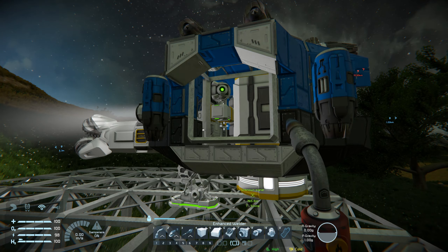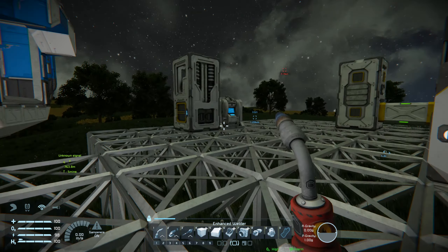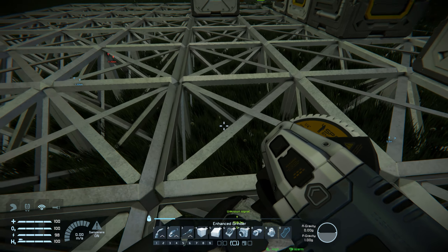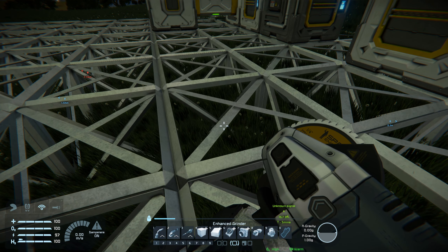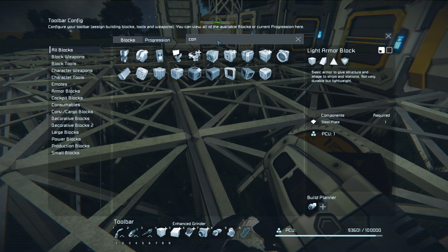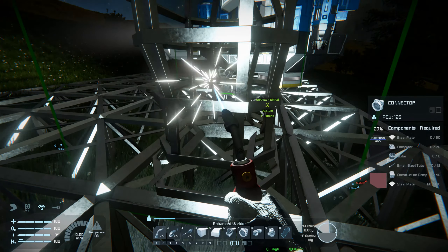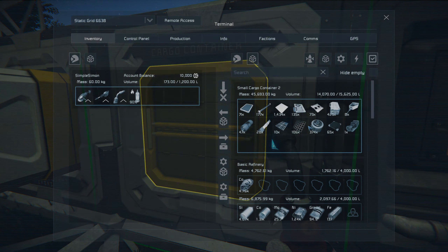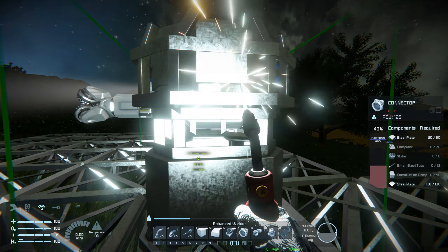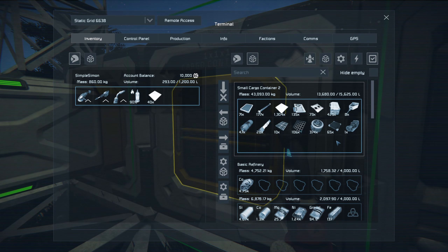We're back — there are a couple of things I completely forgot to consider when building this. I haven't put an ore detector on it for one. I was trying to think while I was out there and thought of another thing I was forgetting — and then forgot what that was. The ship is already running a bit low on power, so I'm going to put a temporary connector on the base just so I can recharge.